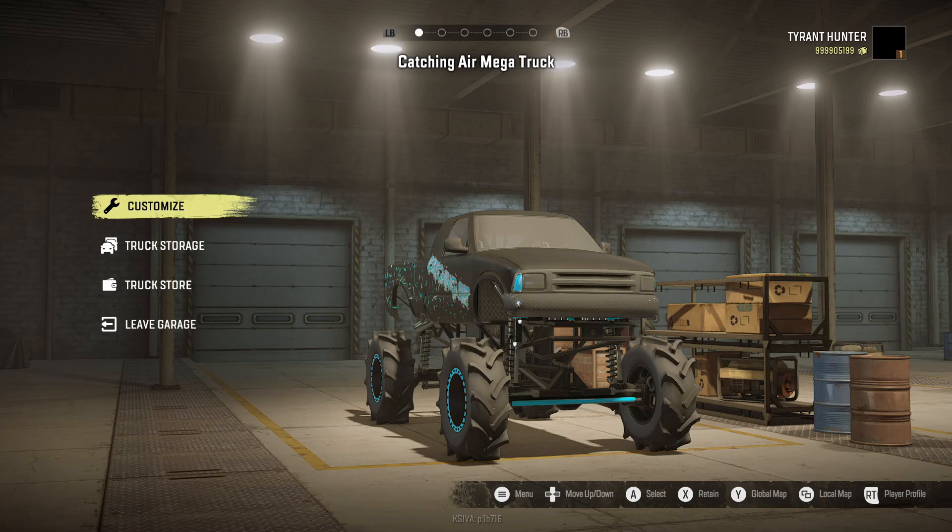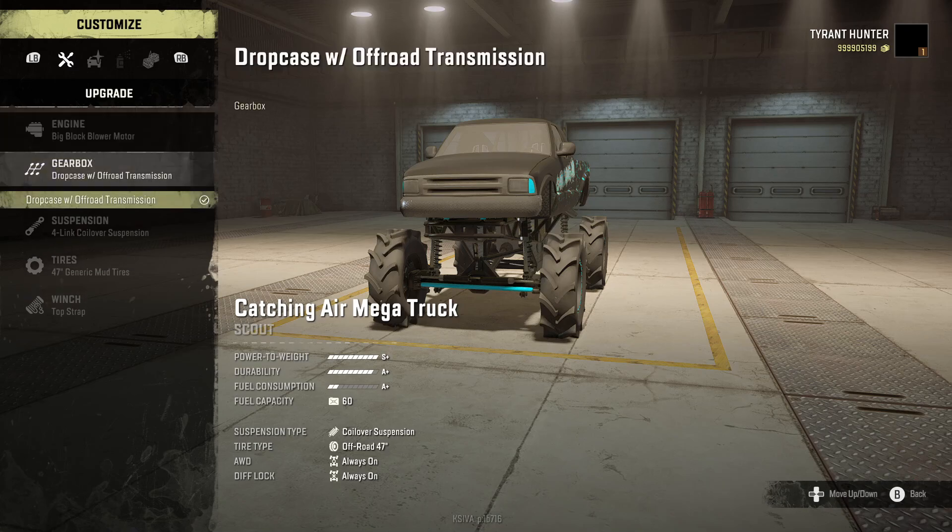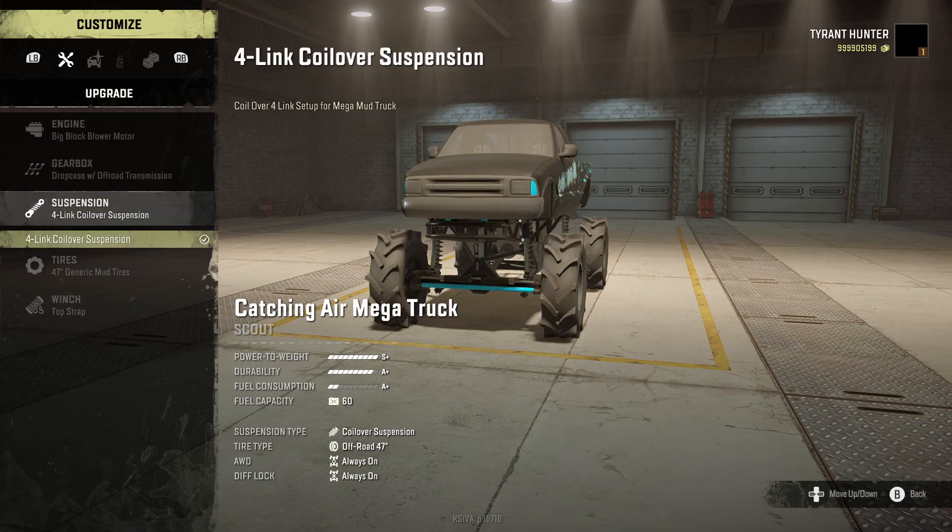Let's go ahead and hop straight into the upgrades. Starting with the engine — we're only going to have one engine option, which is pretty common for a lot of BBCustoms vehicles. The engine we have is the Big Block Blower Motor. Down in the gearbox we're going to have a drop case with off-road transmission. For suspension, the customization isn't giving us much, but if this is a truck that interests you and you don't want to change it up much, this is the truck for you.